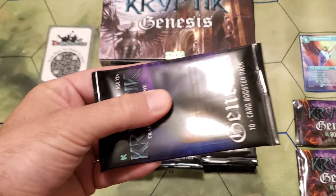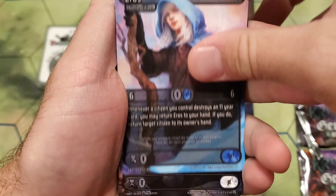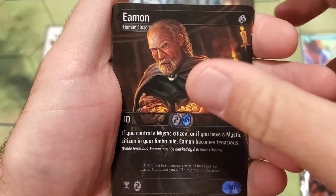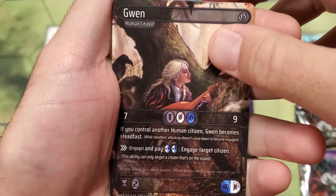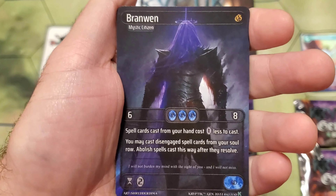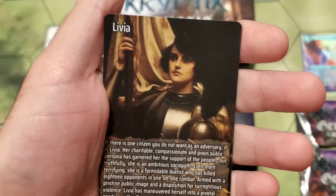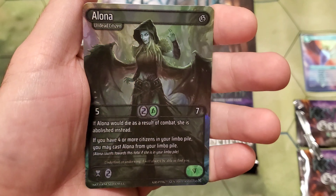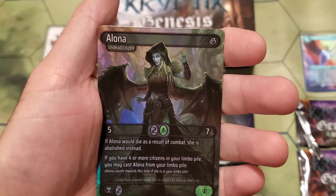Pack thirteen. We have Kansu, Heroes, Adriel, Cleo, Eamon with that money in the pockets, Herrick, Gwen — giving me some Witcher vibes. Oh — Branwen baby, nice. Followed by a Moxie. And Olivia for the lore card. With a foil Alona. That's pretty cool, I dig it.